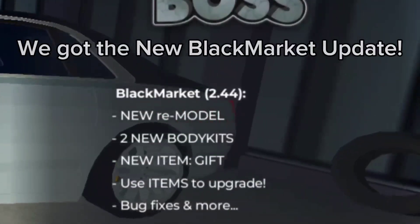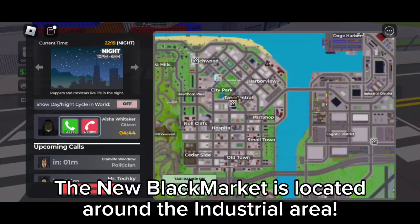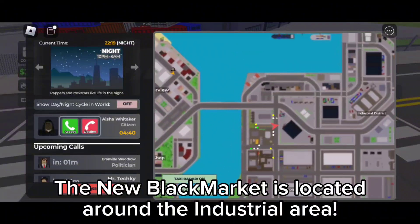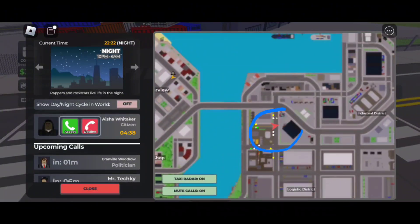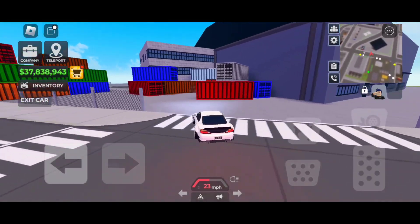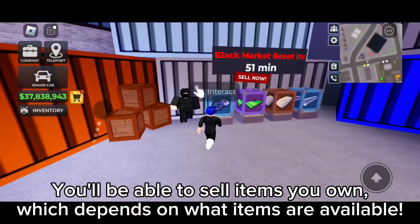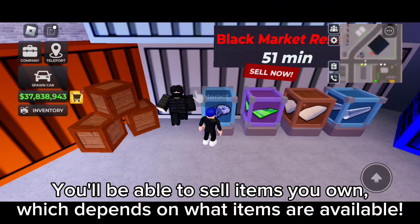We got the new black market update. Let's check out what's new. The new black market is located around the industrial area. You'll be able to sell items you own, which depends on what items are available.